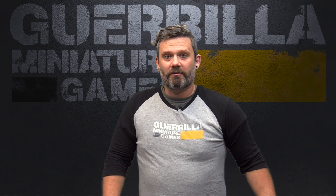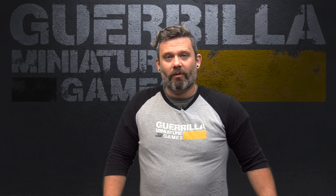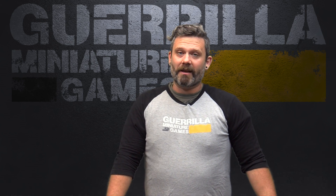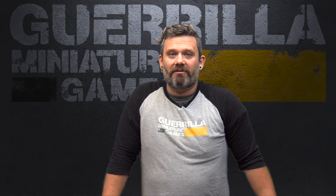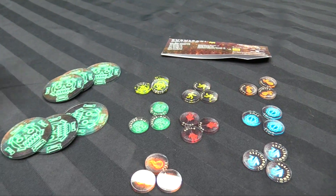Beautifully done, they have everything from faction logos to objective markers, through all your status effects, and of course individual generic markers as well. I'm going to show you the Kukul Kani set, which I have for my K3, and you can see some of these markers in action. I'll put links in the description below so you can check them out for yourself. Here are the super pretty tokens from Terra Cutter for the K3.